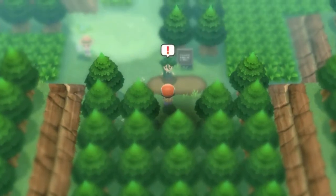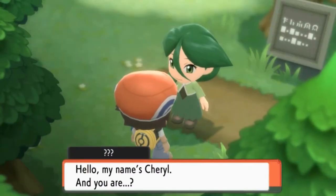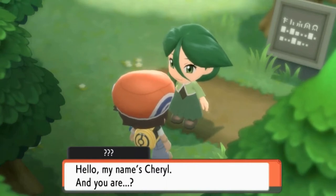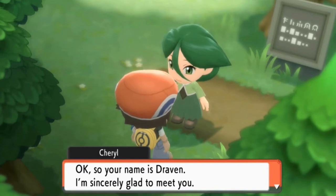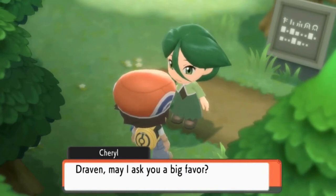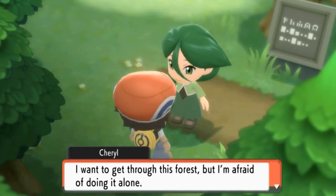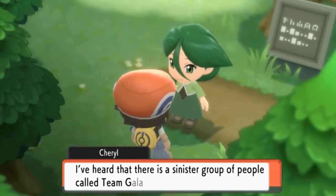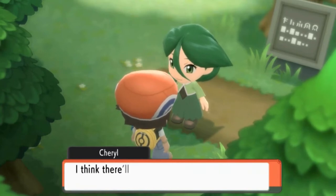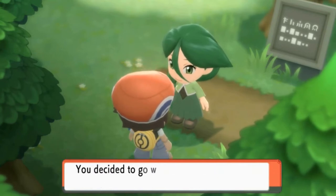Here is Eterna Forest, and as you can see, there is somebody right there waiting for us. Hello, pretty lady with green hair. Her name is Cheryl, and she's asking: 'Draven, may I ask you for a big favor? I want to get through this forest, but I'm afraid of doing it alone. I've heard there is a sinister group of people called Team Galactic about. I think there'll be safety in numbers. Please, may I go through with you?'